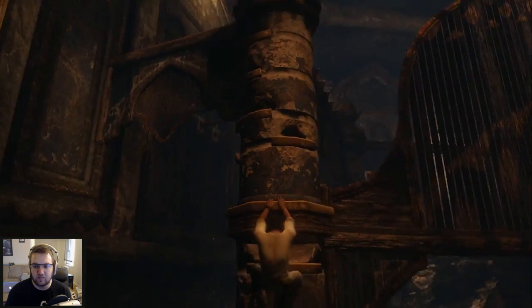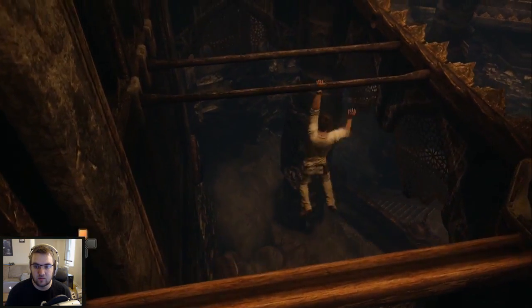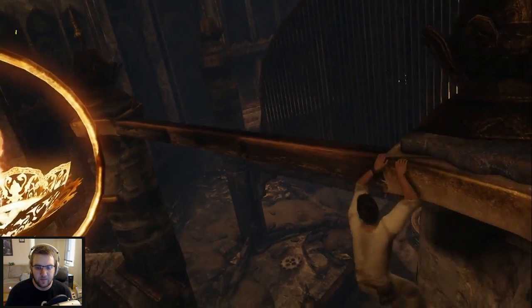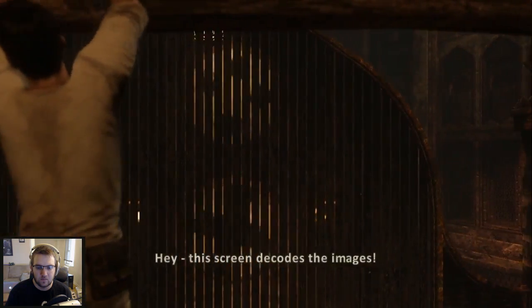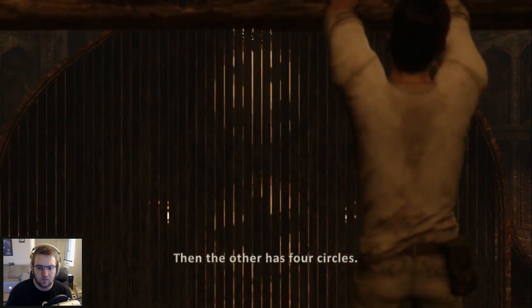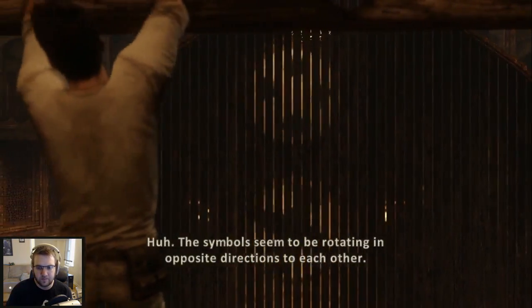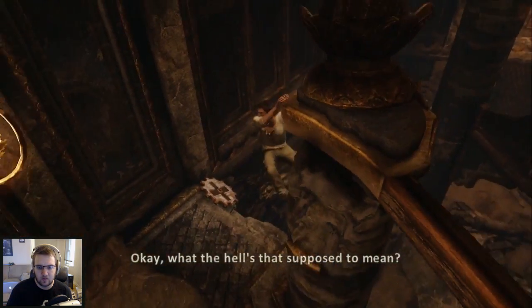I'm assuming if there's a piece buried way up here, it's going to be one that I need. Might as well get it. Hey, this screen decodes the images — what can you see? One looks like a cross, then the other has four circles. Hey, the same symbols are on some of these gears. Symbols seem to be rotating in opposite directions to each other. Okay, what the hell's that supposed to mean?